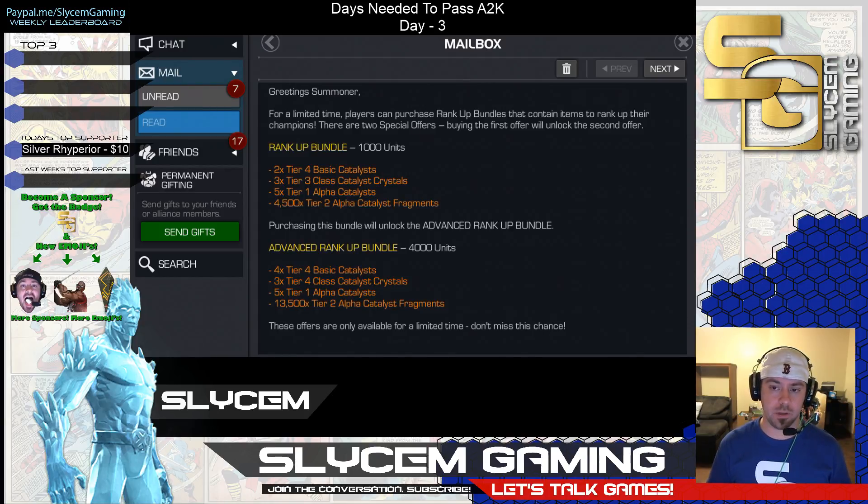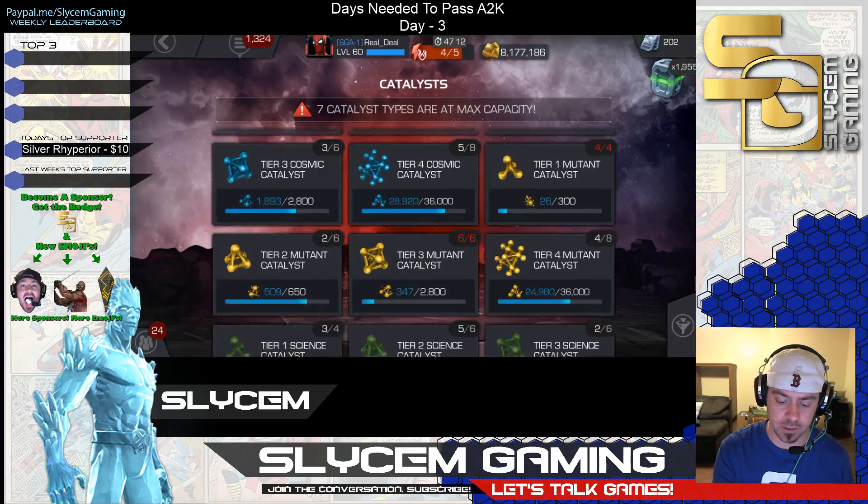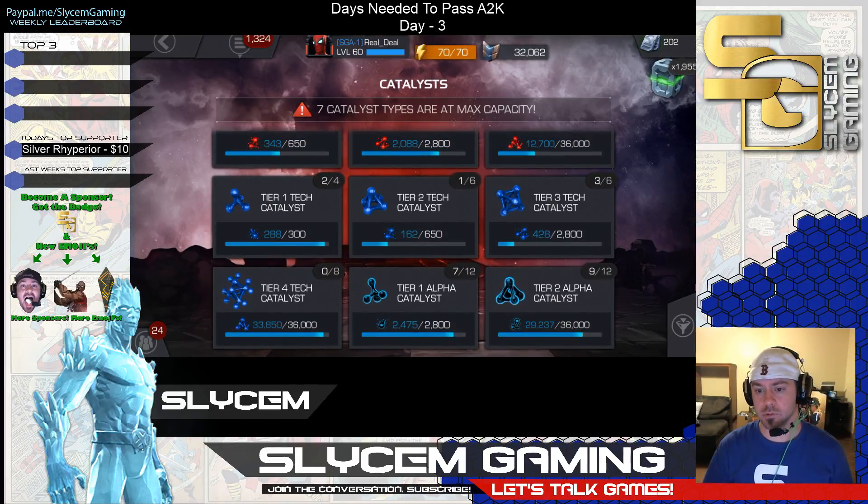Here's the big thing, and this is where a lot of in-game players are going to really focus. When you take that 4,500 plus that 13,500, that gives us 18,000 T2 Alpha Fragments. Let's go ahead and confirm — I double-checked it but I want to show it on screen for everybody. Right there is the magic number we're looking at: T2 Alpha Catalyst — you're looking at 18,000. That's half of a Tier 2 Alpha. For a lot of players wanting to get ahead in the game and be the first guy ahead of everyone else, this is a significant chunk of fragments to be scooped up for $200.